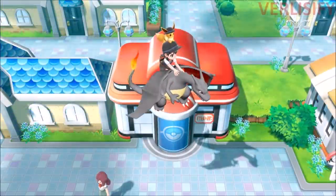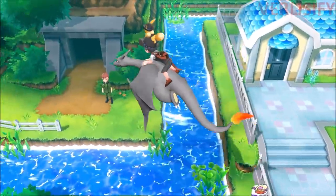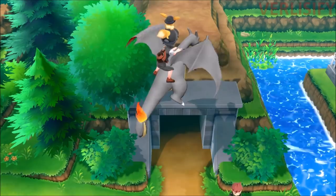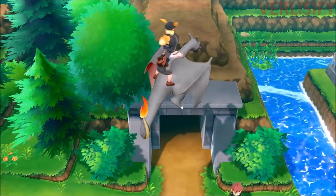Now here's where I pull a sneaky on you, because out of all the methods for obtaining high IV Pokemon, Pokemon Let's Go Pikachu and Eevee has the best way of getting 6 IV Pokemon in the game. You might think going to Cerulean Cave's top floor where items respawn is the best way to farm Ditto — and you can find Ditto there.